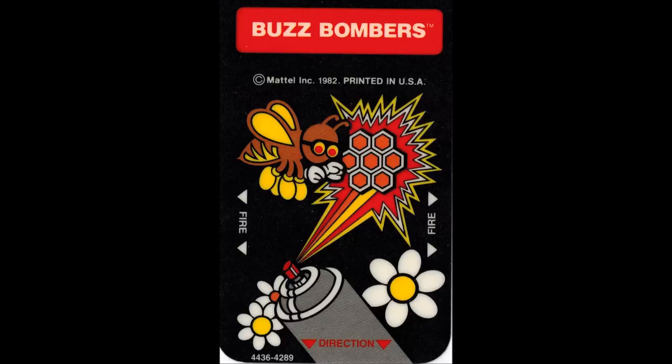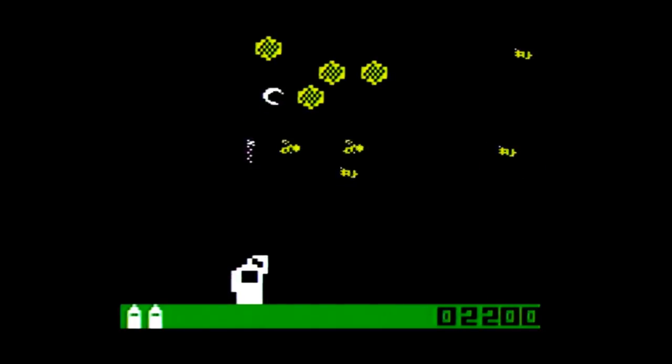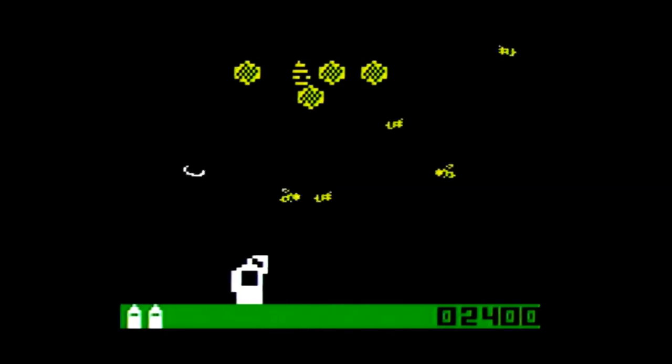The overlay is largely unnecessary, as it merely shows that any of the side buttons are used to fire spray and the disc is used to move the can left and right. Each can can shoot 56 sprays; every eight sprays your can will empty a little bit more. When you complete a screen your can will be refilled, but if you use up all 56 sprays you will lose that can and move on to your next can, if you have one in reserve.